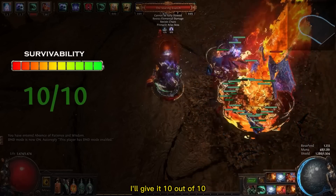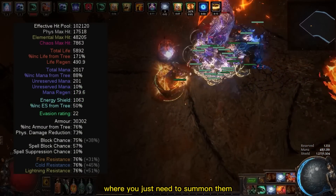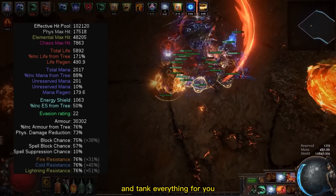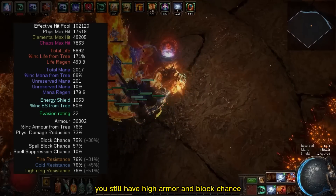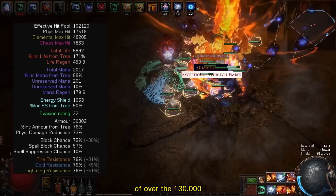For survivability I'll give it 10 out of 10. We're talking about a minion build where you just need to summon them and wait behind while they destroy and tank everything for you — you just need to mind your position. But even if enemies manage to reach you, you still have high armor and block chance, resulting in an effective HP of over 130,000.